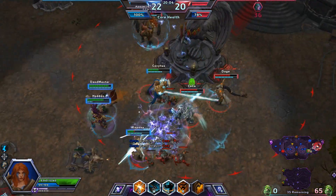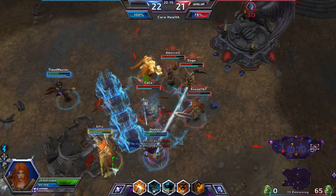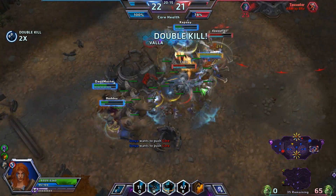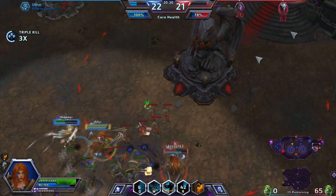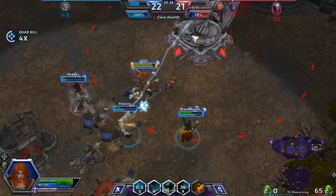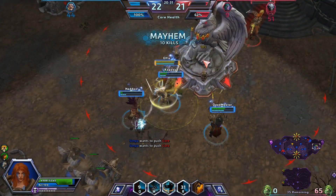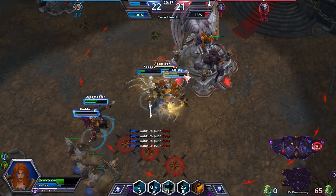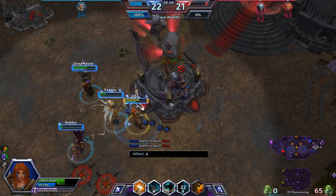If we bum rush the core it should be a quick GG. They keep grouping up for my ultimate — I'm not quite sure why. With that many dead they can't defend. He's going out to die too, so definitely GG. Everybody just bum rush the core and that's GG. GG, well played — but you can only say it to allies in this game since there is no all chat. I guess it's to mitigate raging and whatnot, which makes sense.